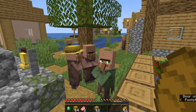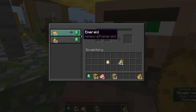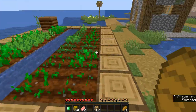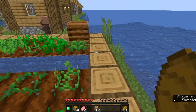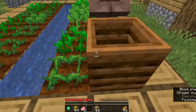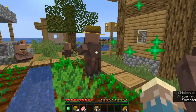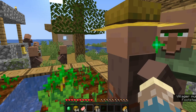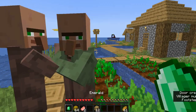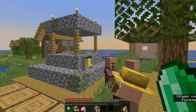First of all, what should I do? I think I should start upgrading these villagers. I'm going to get this one to give me a wheat trade, so I'll break and replace his composter a couple of times until he gives me that. Okay I'll cut to when I have the villager set up. That actually didn't take too long — I got the villager but it's becoming night time so he's running away.